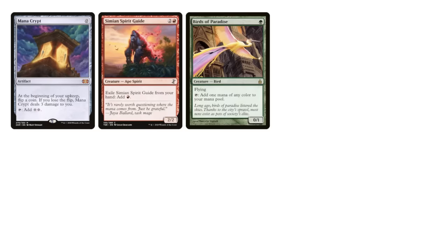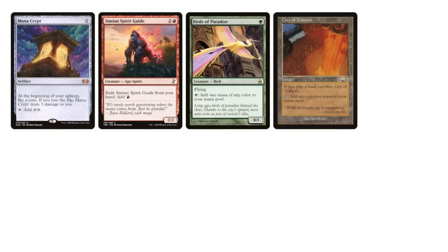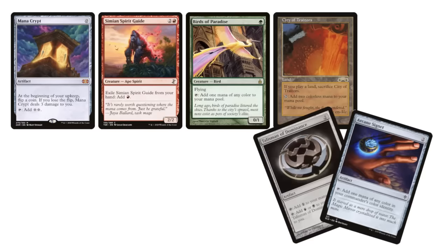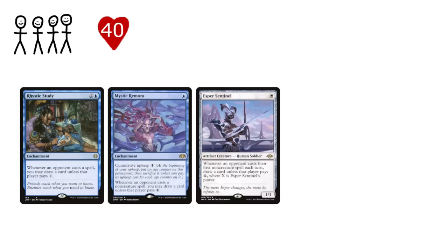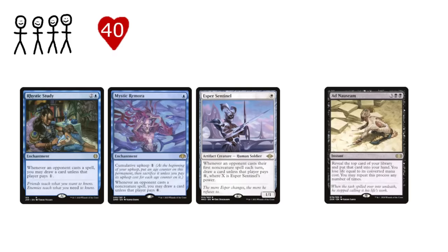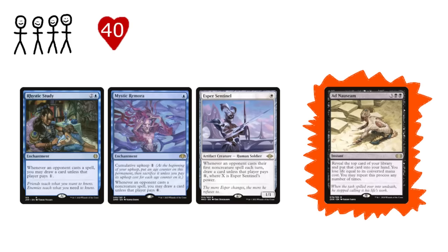Ramp is the most homogenous. Fast rocks, rituals, 1-mana dorks, and lands that tap for multiple mana are king here, though decks usually want rocks badly enough to run a couple 2-mana rocks as well. Draw usually ends up being things that abuse either the multiplayer aspect of EDH or the 40 life aspect. Rhystic Study, Mystic Remora, and Esper Sentinel are ubiquitous, and Ad Nauseam is so powerful that it blurs the line between draw spell and one-card wincon.